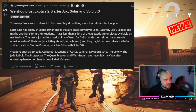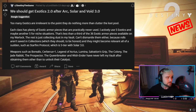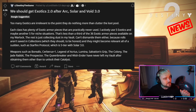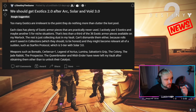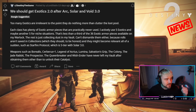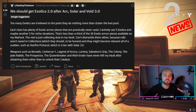You can't dismantle them either because rolls aren't saved in collections, which they should be, and they might become relevant all of a sudden — such as Starfire Protocol, which is S-tier with Solar 3.0. I agree with all of that. As for the weapons part, weapons such as Borealis, Cerberus+1, Legend of Acrius, Lumina, Salvation's Grip, The Colony, The Jade Rabbit, The Prospector, The Queen's Breaker, and Wish-Ender have never left my vault after obtaining them, other than to unlock their catalyst.